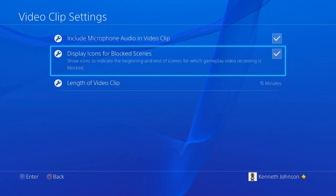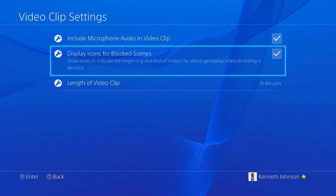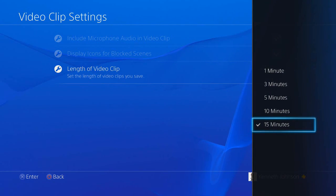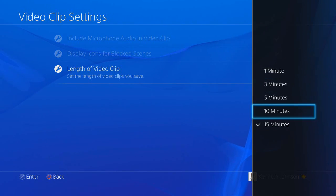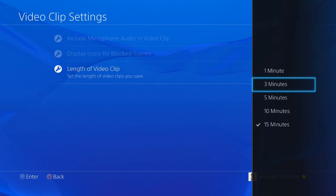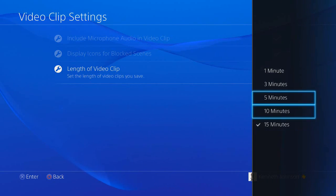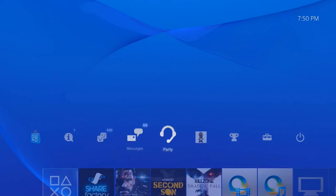If you go to Video Clip Settings, they've added a 'length of video clip' option — I believe this wasn't there before. Now you can select how long you want the PlayStation 4 DVR to record when you double-tap the Share button. By default it would record 15 minutes unless you stopped it manually.